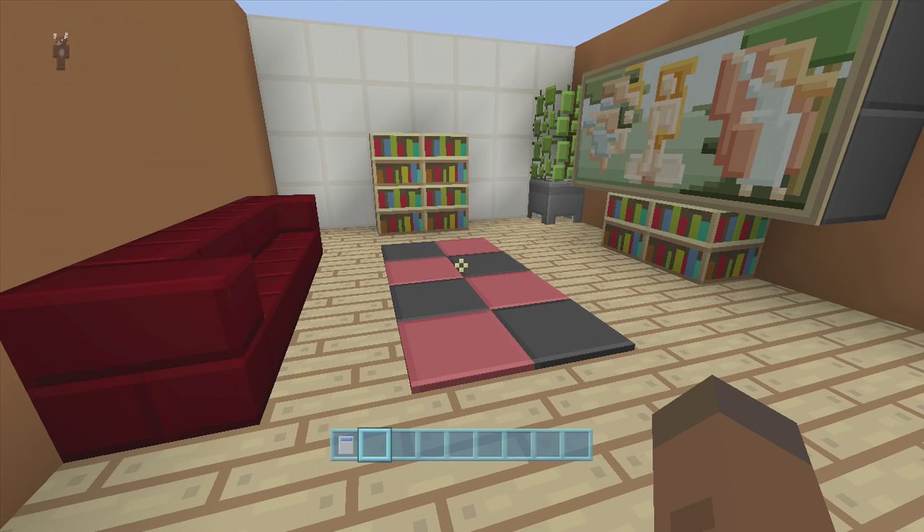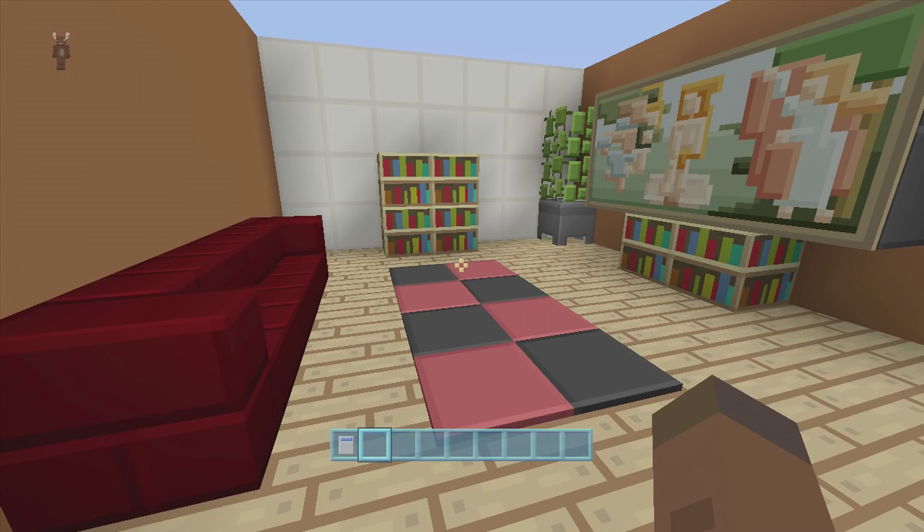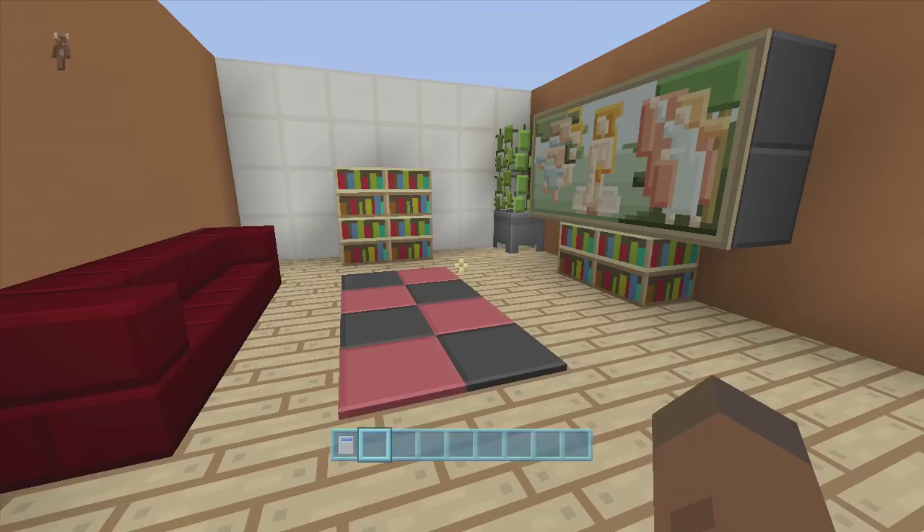Hey guys, welcome back to FedEx Gaming's redstone tutorial. This is showing you guys how to build my secret room behind a bookcase version 2. I did want to get this out before the quick fix for the first one, however a few complications came up and I had to add an extra little piston to fix it.